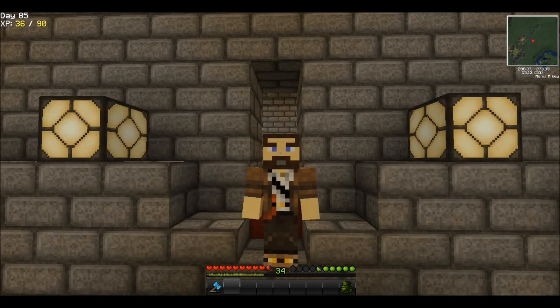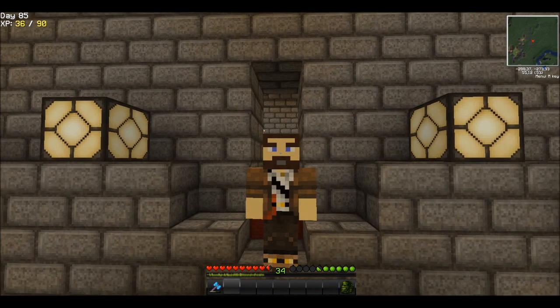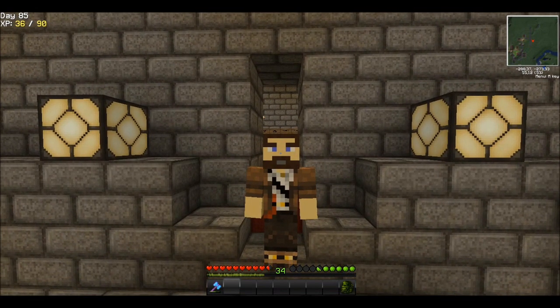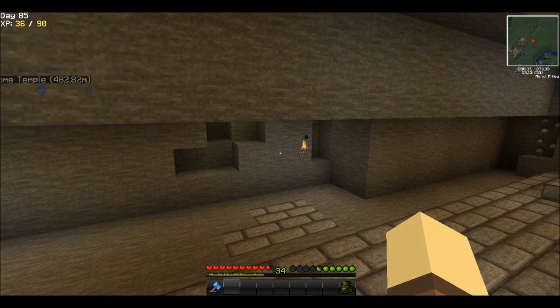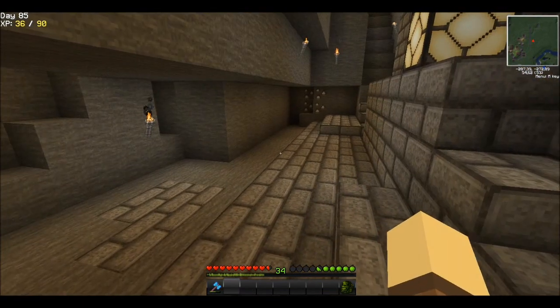Hello and welcome back to Survival with a Twist, or SWAT for short. My name is Dougal from Dougalcraft and we are outside the Hall of Fame. Let me jump into it first person. I still haven't cleaned up out here, excuse me for that.